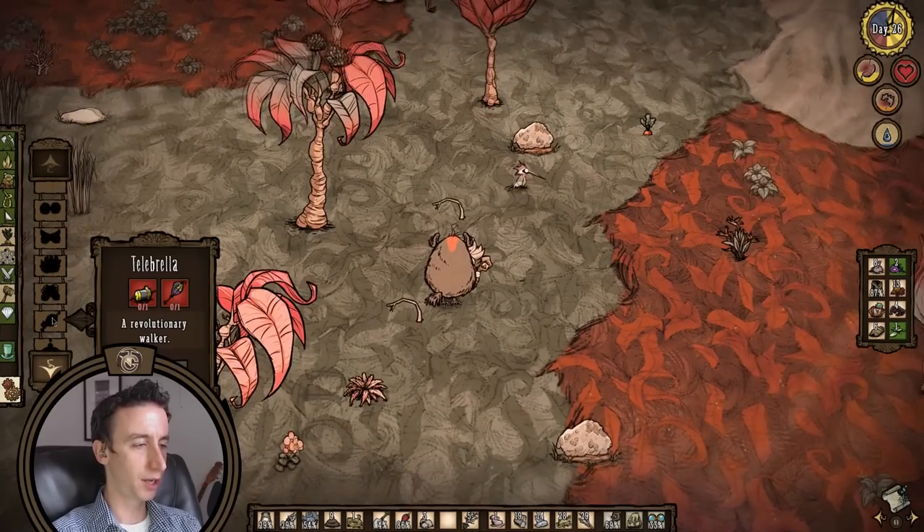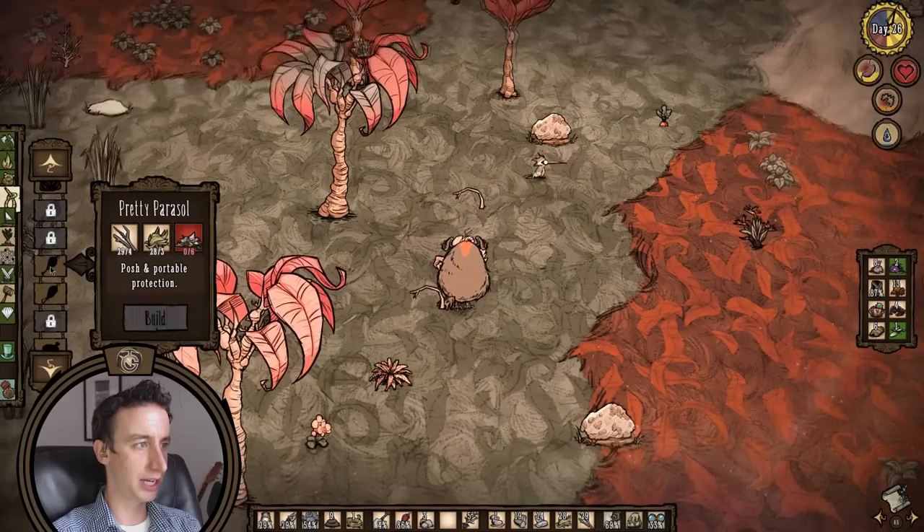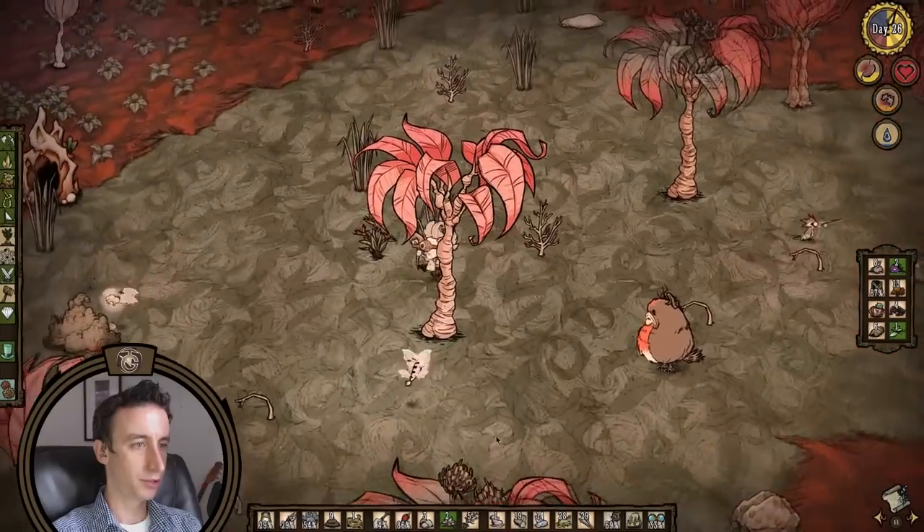Another thing — what's up with this telebrella? It just needs a pretty parasol and a doodad. Pretty parasol is rather cheap. Let's grab some of these.